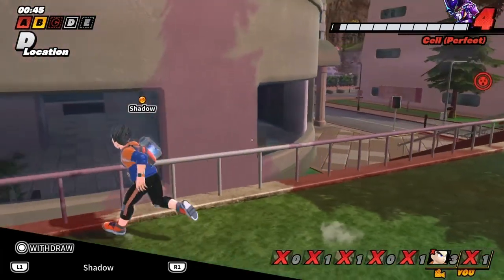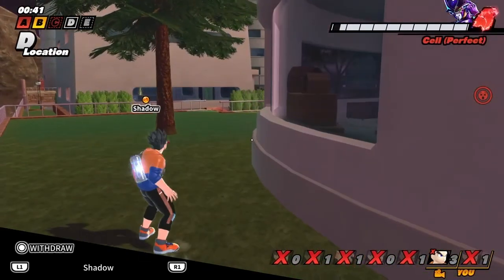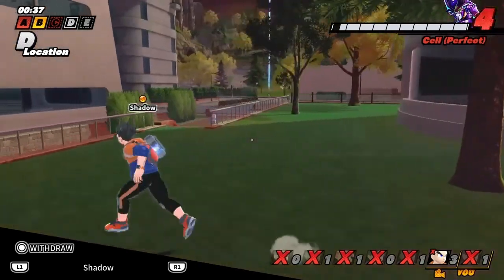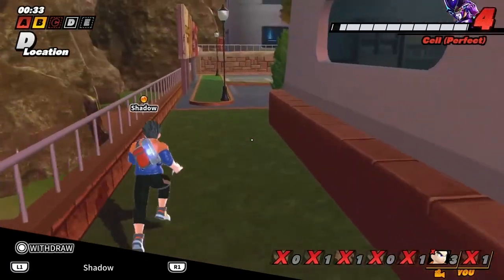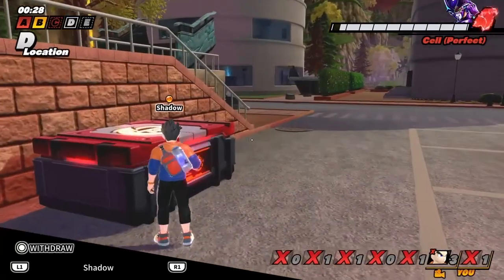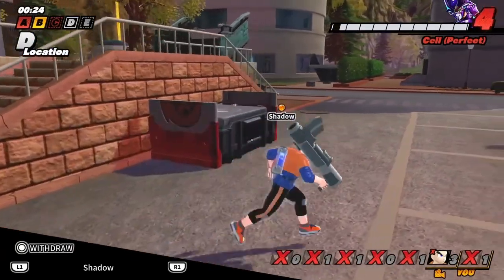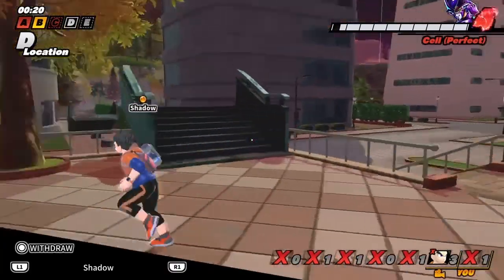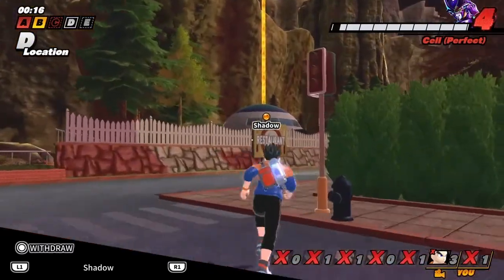He needs to get D. I almost had E. You need to go get D — that's what he needs to do. We're losing — 30 seconds left, just go for D! He's gonna get that loot chest. You don't need a crate right now! Twenty seconds. Oh my god, just run for D. We lost — what is he doing?